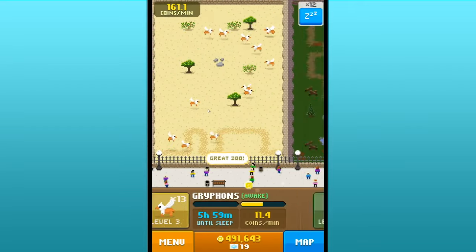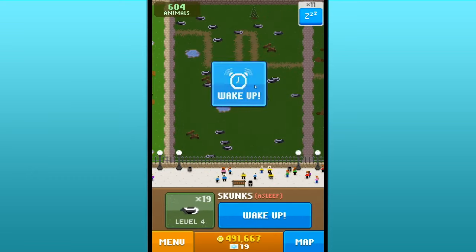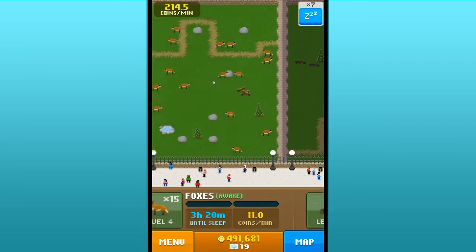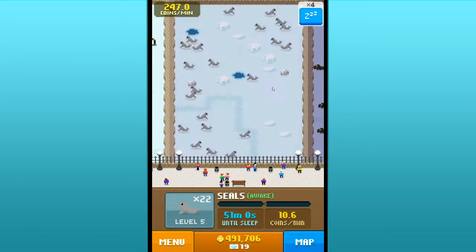Look at all of our griffins - how many do we have? 13! We could almost have double that number, so we might look for some griffins too, since they are some of your guys' favorite animals. Let's go ahead and wake everybody up - got the sasquatch up, got the tap dancing penguins up which is so adorable, and there are our seals.